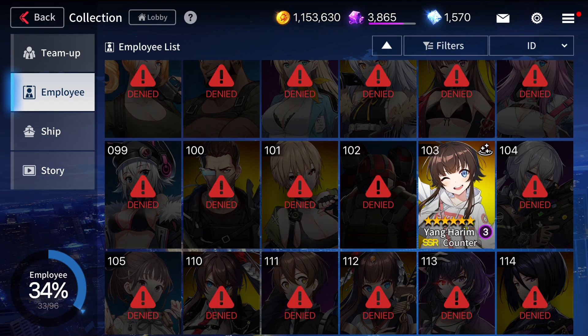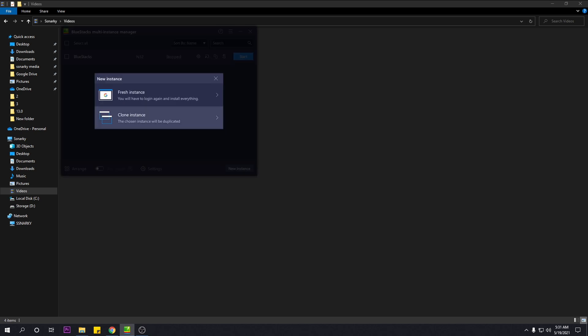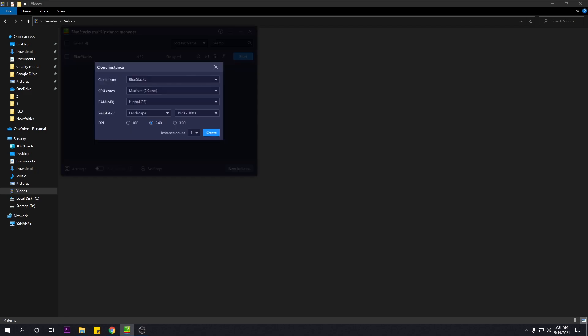I'll show you how to reroll faster instead of downloading the 3 gig worth of files for this game. The original method, the one I've seen people use and that I've been using since yesterday since launch, is we make a new instance, create a fresh instance, open it, and then download the game. But what I've learned is it's very simple — you just clone the original instance where the game was already installed.